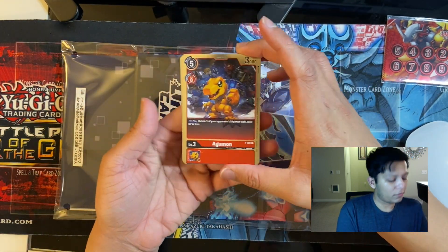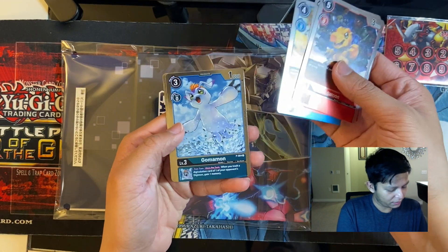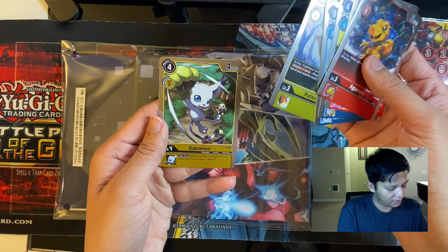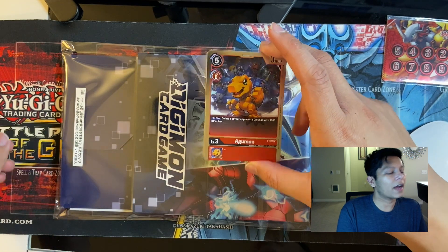These are all foil. We have Biyomon, Gabumon, Gomamon, Patamon, and Gatomon — all the original Digimon from the first season. Really glad to finally have these. I'll put them in a binder somewhere.